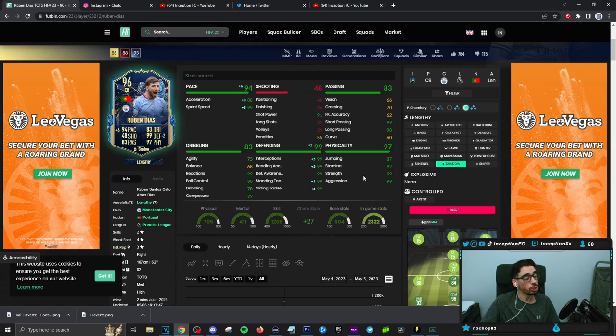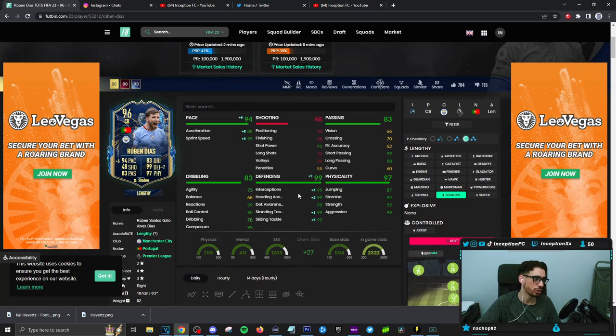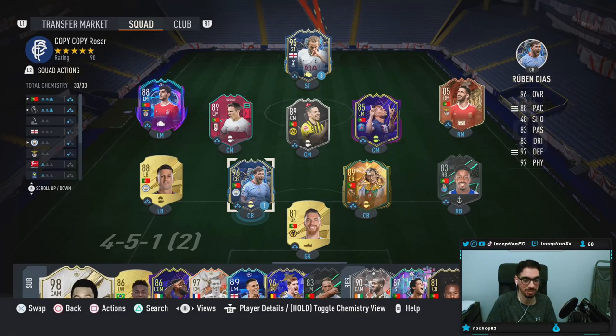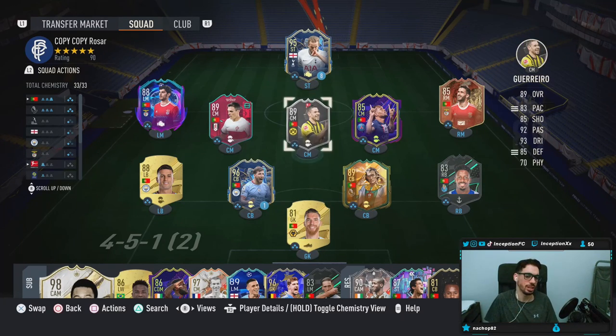For physical capabilities, the card is set up very nicely in that area as well. 87 jumping could present a problem from time to time, but obviously with him being 6'2 at a high and average body type, it should work out well enough. We're going to be mostly using this card in defensive positions, playing some Foot Champs games. On this account, it's actually going to be on my Portuguese team, because I opened a 100k pack and ended up packing Harry Kane and Ruben Diaz — obviously very helpful for the player reviews.